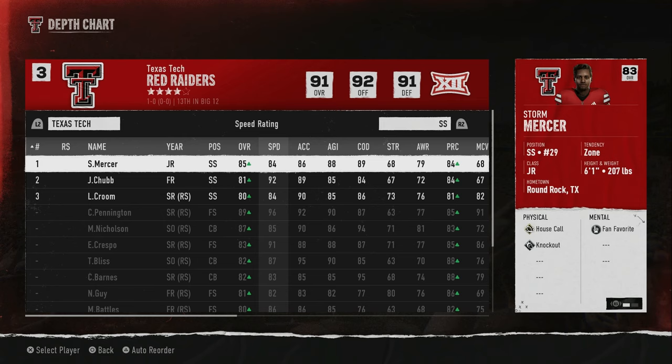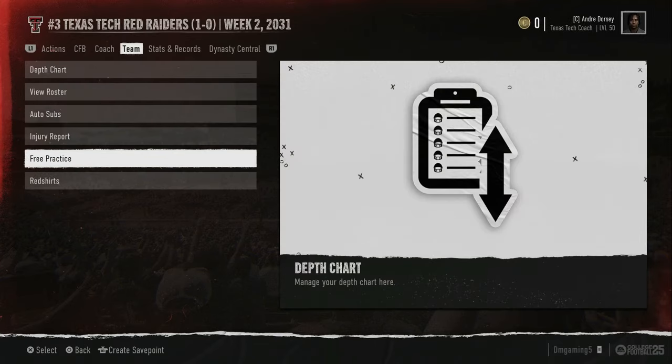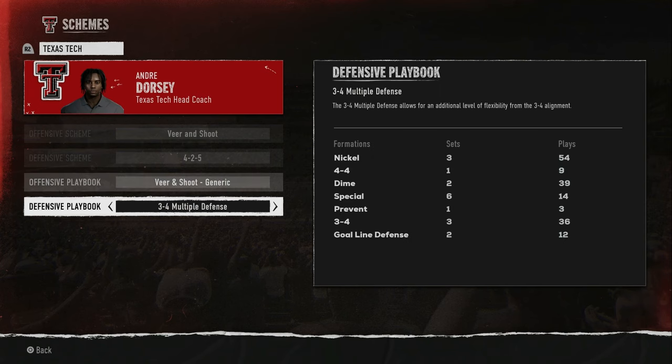That fits me because I don't have a lot of speed in the secondary. The issue is if we're not creating pressure up front it'll be a major problem — you only have three guys in coverage plus the linebackers. It may benefit me to sub out my right outside linebacker for my strong safety to get more coverage. Or within the 3-4 multiple I can just go to the 3-4 defense, sub out a D-lineman for a secondary back, and still keep those four dogs at linebacker.